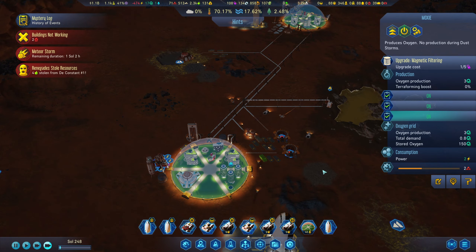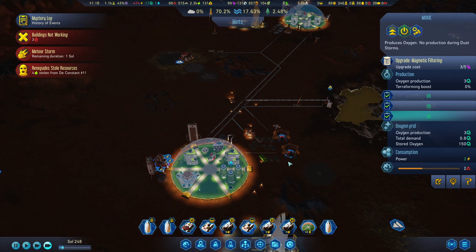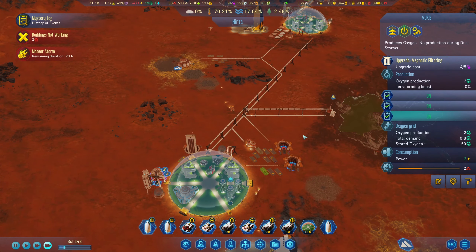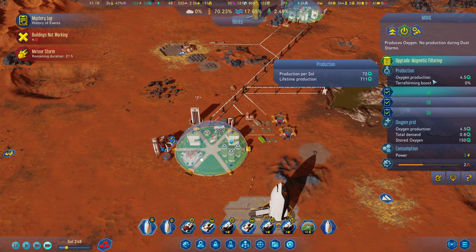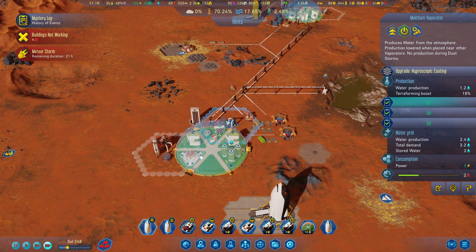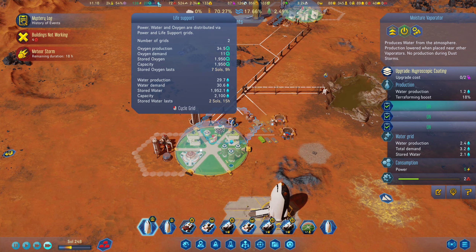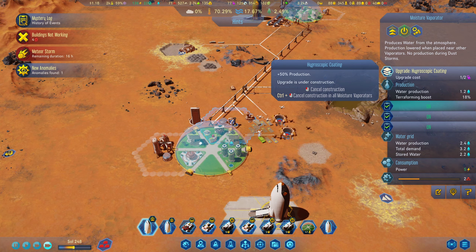Welcome back to Surviving Mars. I've just upgraded all my moxies because we noticed we were running low on water. We are at 43% through the research needed to use a moisture evaporator on a deep-filled water thing. I'll control-click to start upgrading all of them, and hopefully water production will go up so we can get 50% more from water — that would be fantastic.